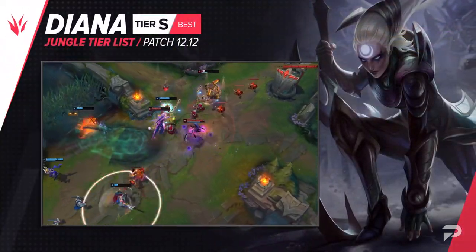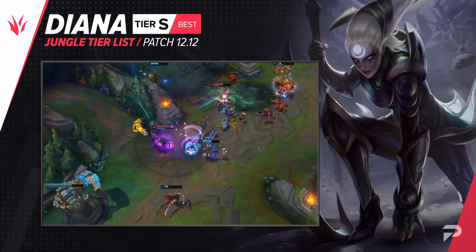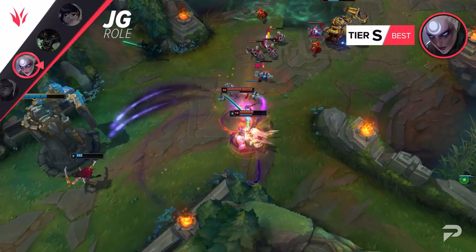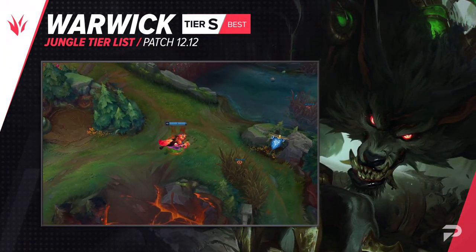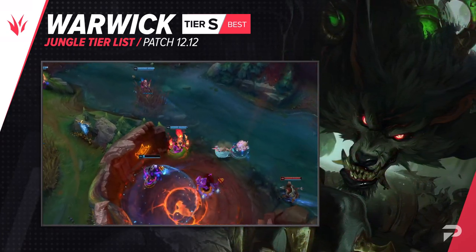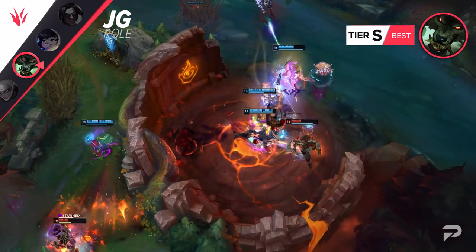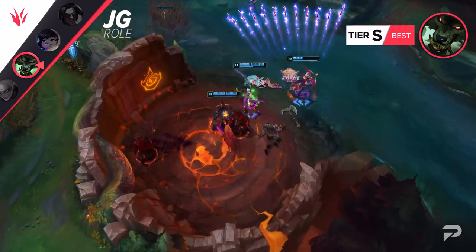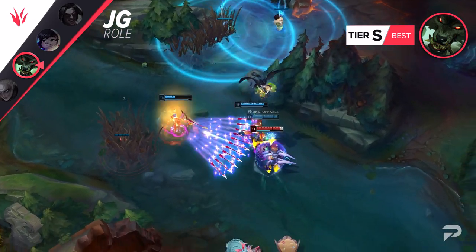Diana has been moved up to the S tier. The durability patch really hit her hard at first, but as players adapted to the changes, she's stabilized and is right back to being a super strong pick. Warwick also gets promoted to the S tier. His super strong dueling and ability to build to be super durable makes him good in both 1v1s and 5v5s, and his incredibly easy kit makes him a pick that you can very consistently get results on, since you won't have to worry about mechanical mishaps. If you don't main jungle but get filled, this is the pick that you should be going for.